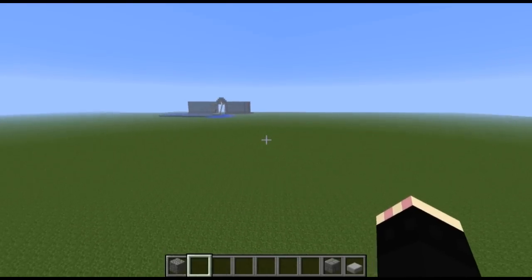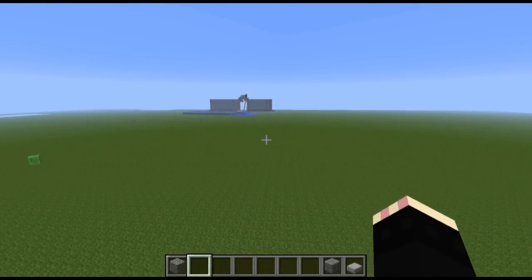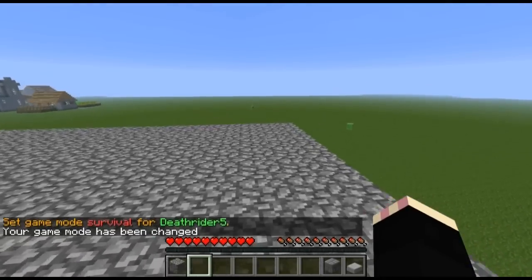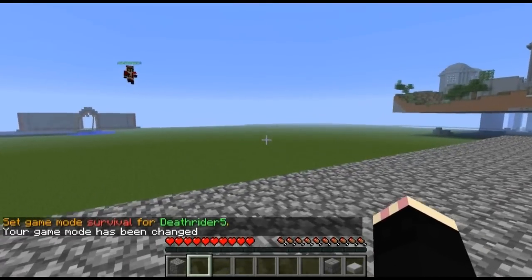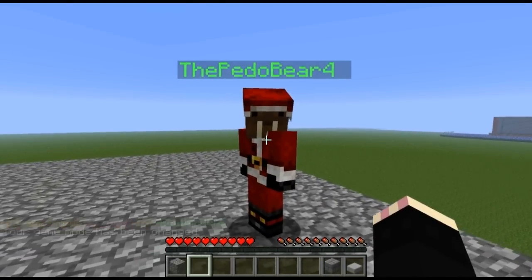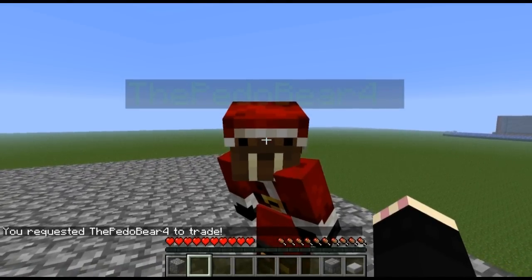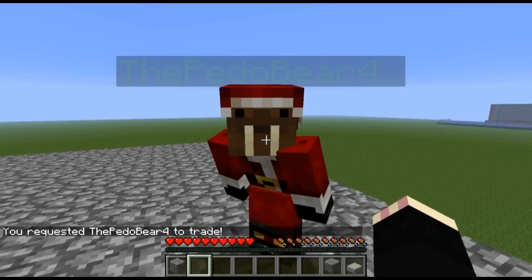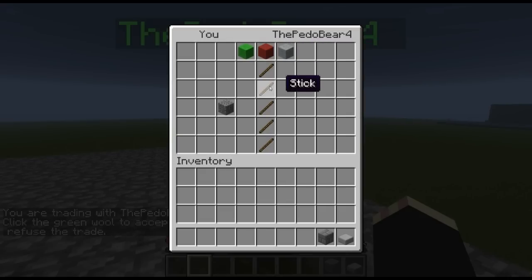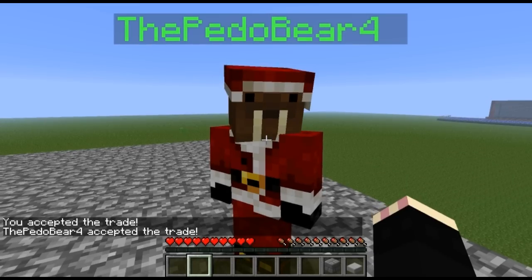I want to show them the new trading. The trading's pretty interesting. If you go to spawn, you'll have a safe way of trading. You shift down and right-click on somebody, and then they right-click back — but they have to be crouching as well — and then it'll open up a window. The left side is the items that you're trading, the right side is the items that the other person's trading, and once you have all your items you press the green wool and it does the trade.